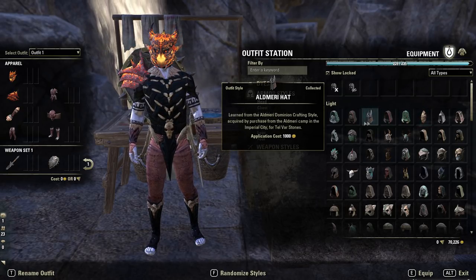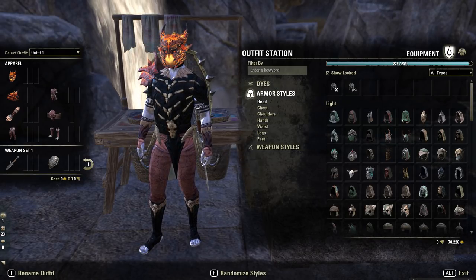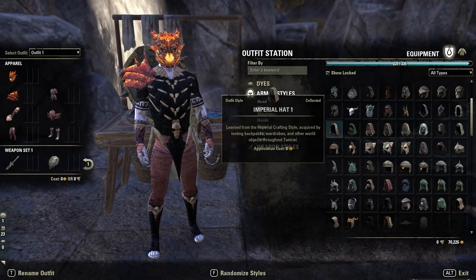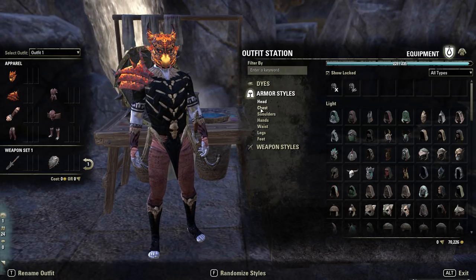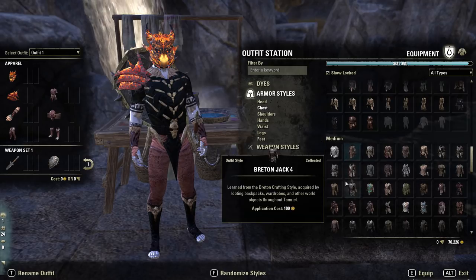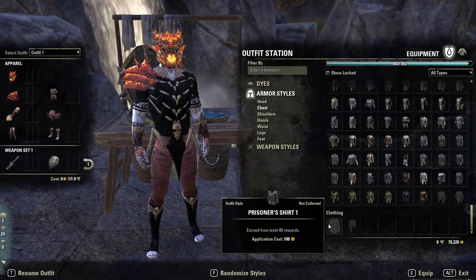If you go with pretty easy styles it's not going to cost you very much, so if you are on a tight budget either farm the money or just take your time looking at what the costs are. Something else worth noticing: when you are on a particular piece — say the chest — you don't only have access to light chests despite the fact that you're using light armor. You can actually go to medium chests and heavy chests, so you have a lot of customization available and can make pretty much anything.